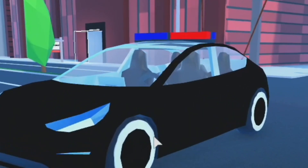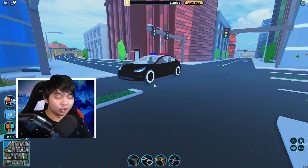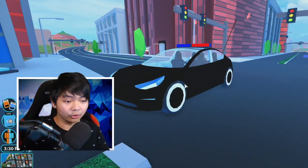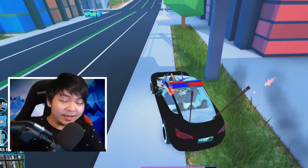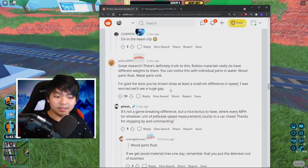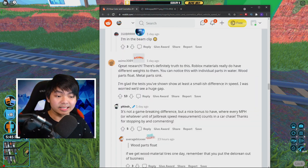That does make sense, because most cars inside of Roblox Jailbreak are made out of metal, and metal is really heavy. So basically, the more metal that you put in your car, the heavier your car is gonna become, which makes your car a little bit slower compared to other cars. And if you think this is crazy, keep watching until the end because I'm gonna show you guys something even crazier.